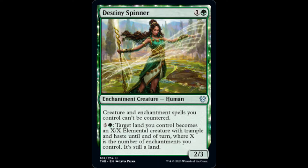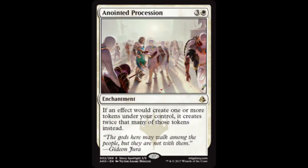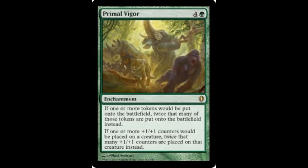Now let's add some tokens-matter cards to the core of this deck. We can create double the tokens with Parallel Lives or its white equivalent, Anointed Procession. For additional redundancy and for the prospect of implementing a counter package, add Doubling Season. A trickier proposition is Primal Vigor, which acts as a global Doubling Season, providing each player with the option of doubling their tokens and counters.